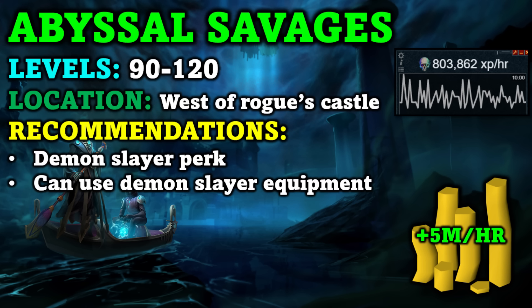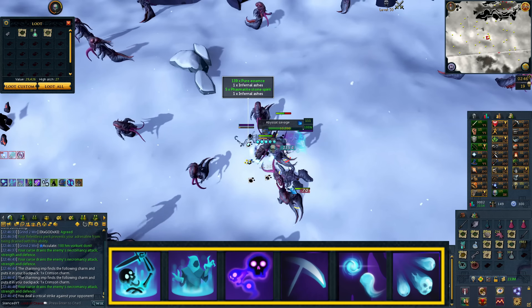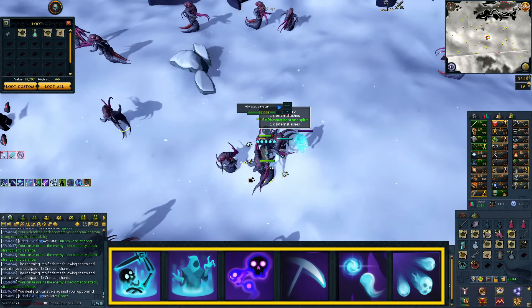This was at level 116 Necromancy, so keep that in mind — if you are a lower level you'll get somewhat less XP, but it is an excellent method. I was getting around 5 mil GP per hour as well, and it's completely AFK, especially if you have your Penance Aura on. When you get to the Abyssal Savages just west of the Rogue's Castle, you'll see there are a ton of them, so make sure you're protecting magic.